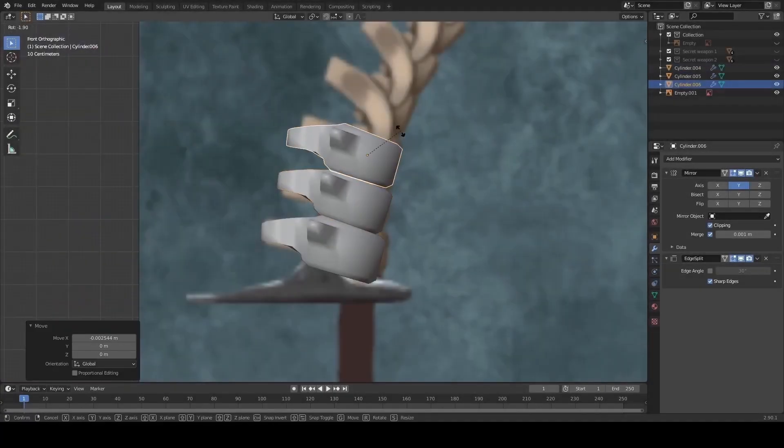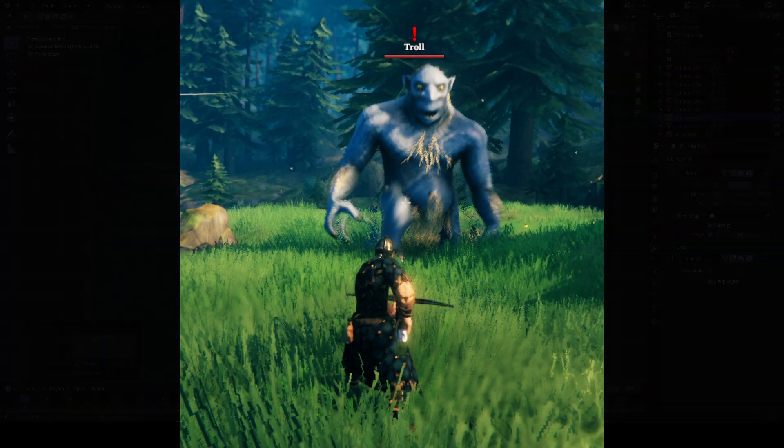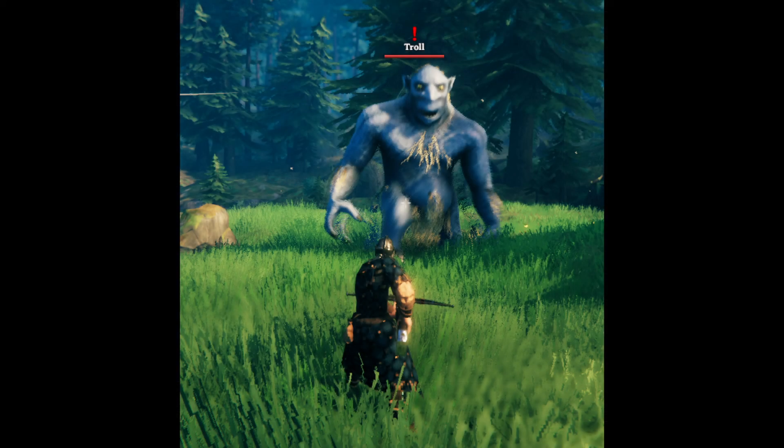Better yet, this isn't the only new weapon that we've seen a sneak peek of. If we look over on Twitter, there is a possible crossbow. And I do say it's a crossbow because if you look really close, you can see a bow string across it.